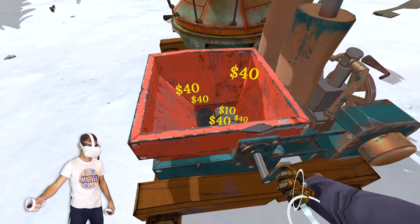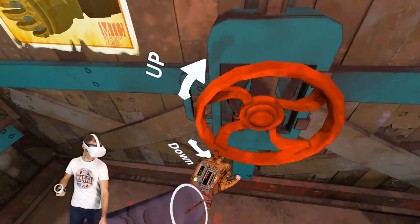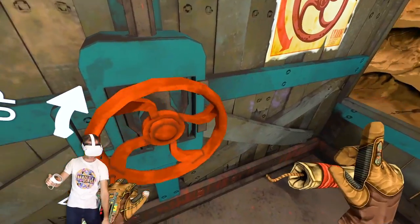Oh, a whole stack of them came out. How did that happen? How much money did I get? 250 bucks. Let's go down once more, and I'm going to try throwing a grenade at a stack of those creepy eggs.